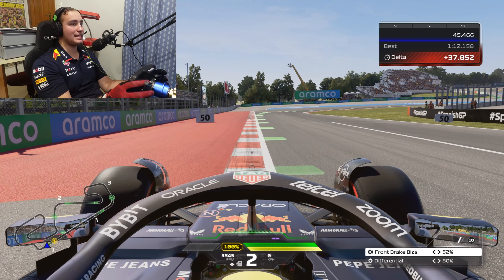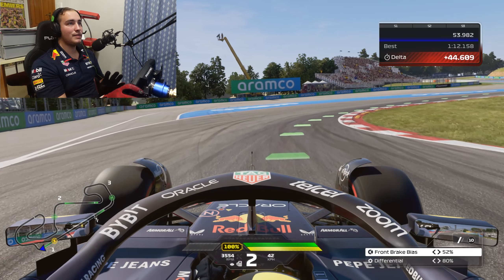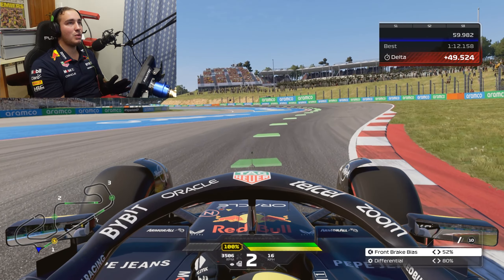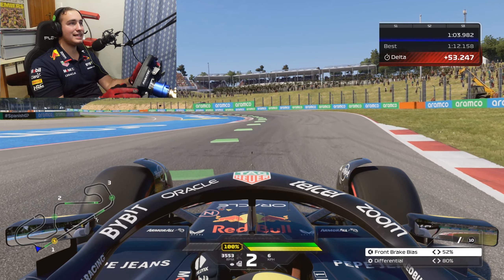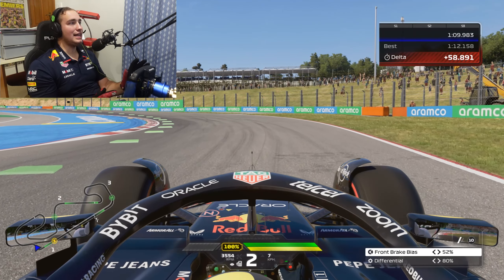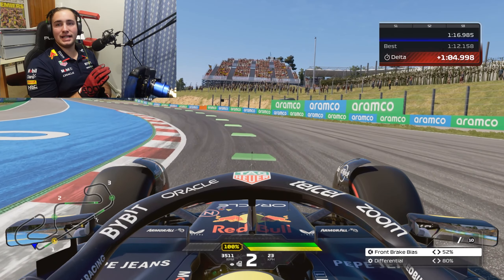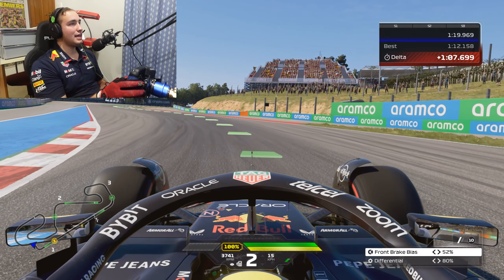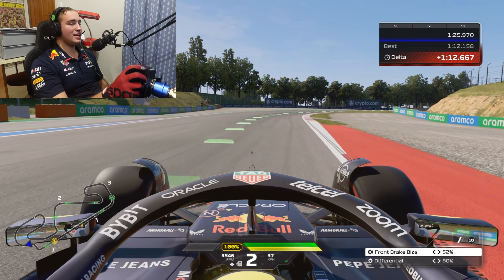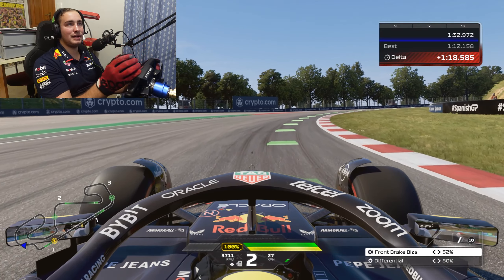The later you can brake the better. The turning point is just after the 50 metre board. Turn one and two at Barcelona is a tricky complex — what you want to do is compromise turn one, brake as early as you possibly can to get the car as far to the right side of the track as possible. If you do that, you're opening up turn two. You can carry more speed into turn two and then the car will work its way towards the outside. Use a bit of that real estate but not too much, because you want to move the car to the left to open up turn three.